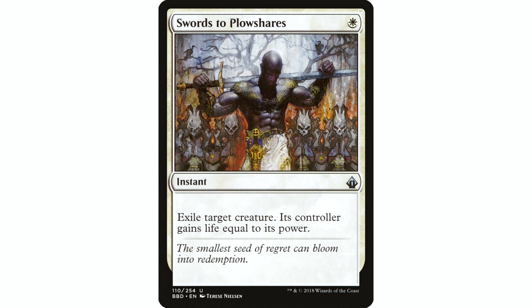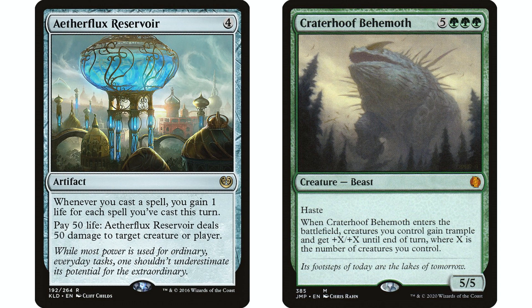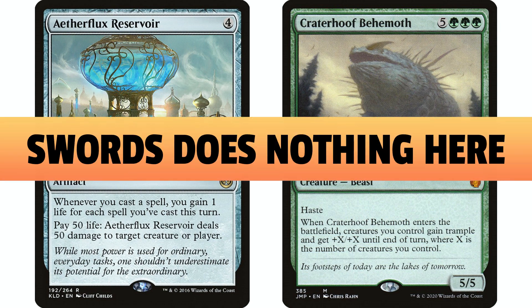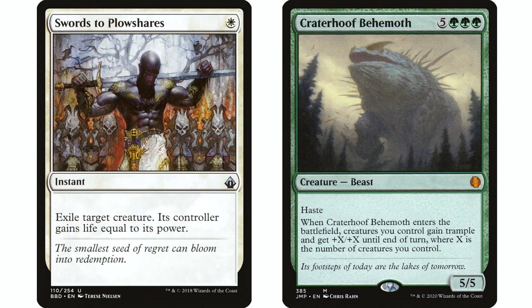I talked about this in my Stifle versus Swords video. A lot of people consider Swords to Plowshares the best removal spell in the entire format, which I think is bonkers — it only hits creatures. It is probably the best spot removal creature spell in the history of the game, sure, but it only hits creatures. So I don't even know if Swords to Plowshares would make my top 10. I talked about how many times the game is going to be on the line and a Stifle will save your butt more than a Swords will.